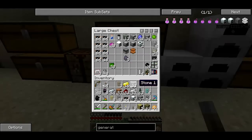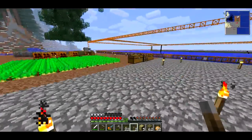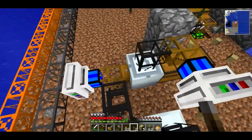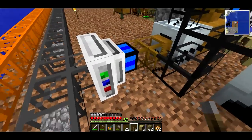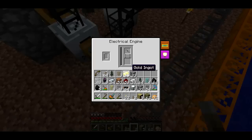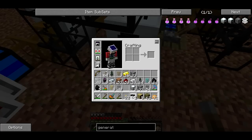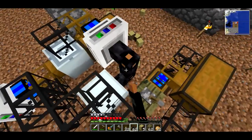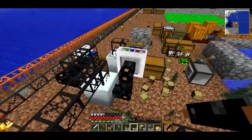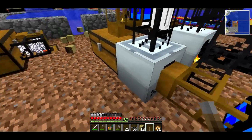Let me grab some more charcoal from over here — this is where I was storing all that charcoal before. We're getting there. This thing is almost fully automated, aside from some programming on the turtle. I need a bunch of wiring now from this generator. The generator is going to have to power this electrical engine and the other electrical engine. If I just power the generator, I think things should work — they also need power in order to turn on.